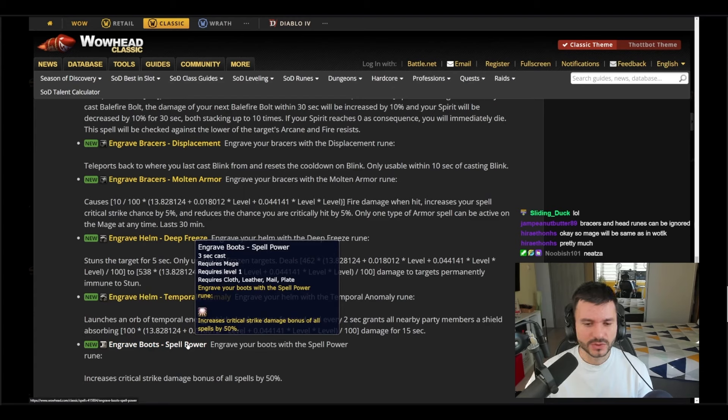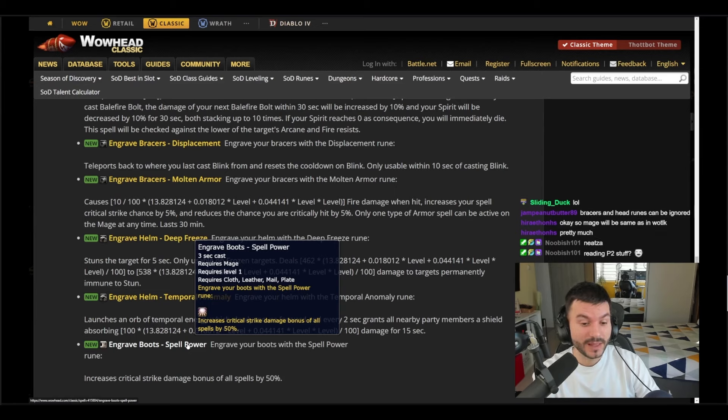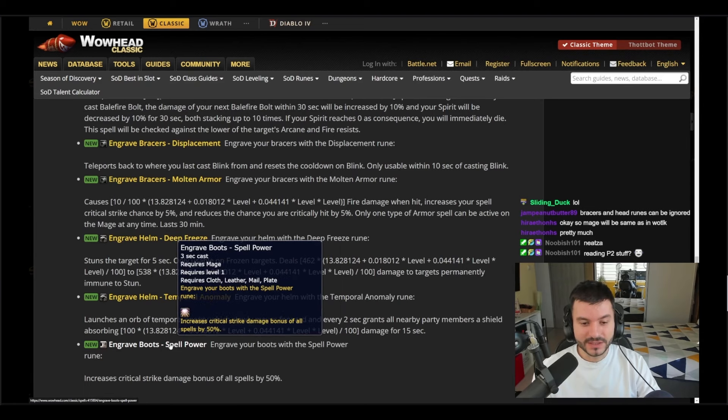The last one is the boots Spell Power rune: increases the critical strike damage bonus of all spells by 50 percent. Oh my god — if this is in the game, it stacks with the existing 100 percent crit damage bonus from frost spells. This changes everything. Combined with the Burnout rune's 15 percent, plus Combustion and Arcane Power, mages might be serious pumpers in Phase 2.